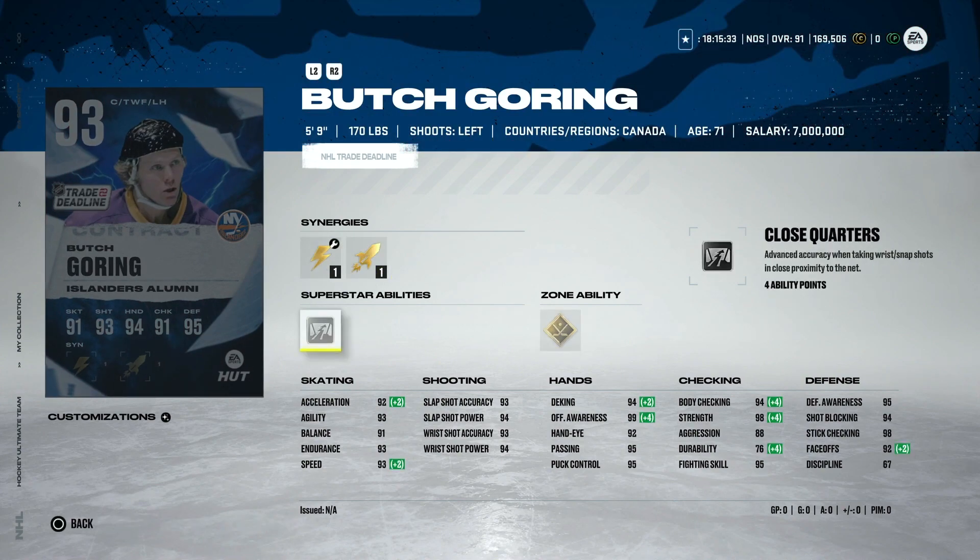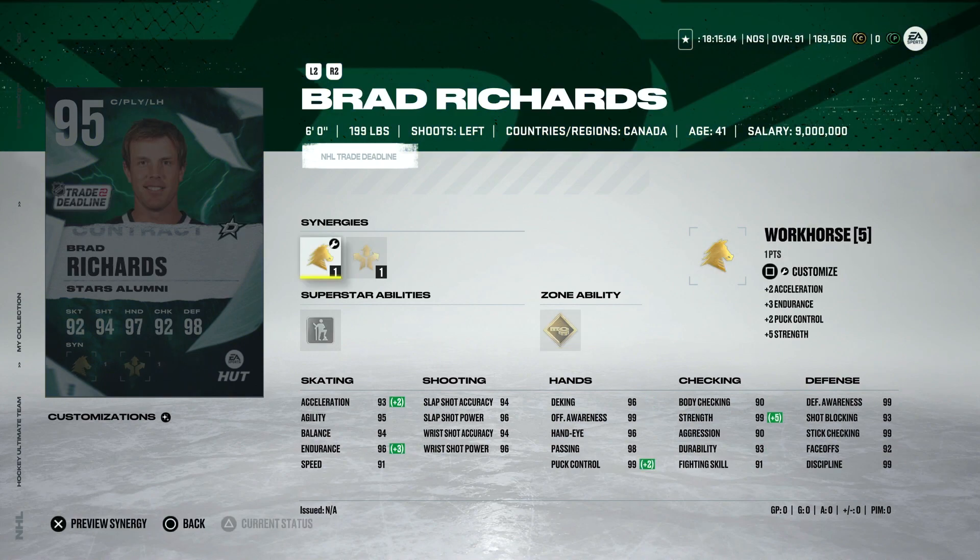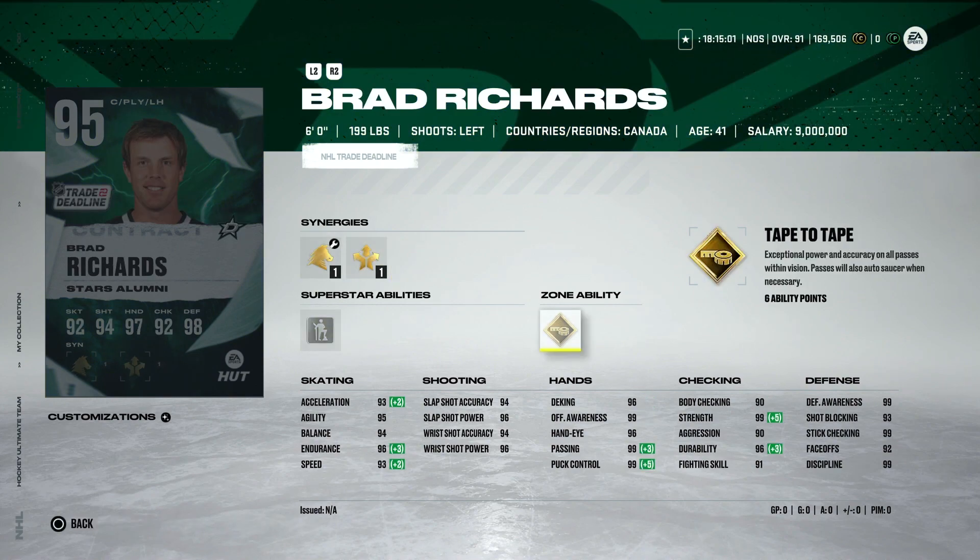Then we've got the 93 Butch Goring with gold Quick Draw and Close Quarters — an awesome combo for a centerman. But 5'9" is going to be awfully tough to use at higher-level play. If you're in the lower divisions or you're an Islanders fan, absolutely — gold Quick Draw is useful and you need it on at least one centerman. But at 5'9", anyone that can hold the puck well is going to give you an awfully tough time getting it off them.